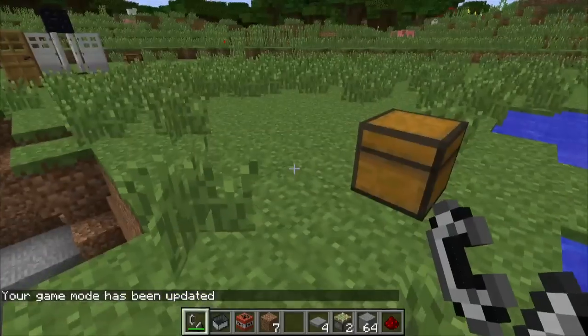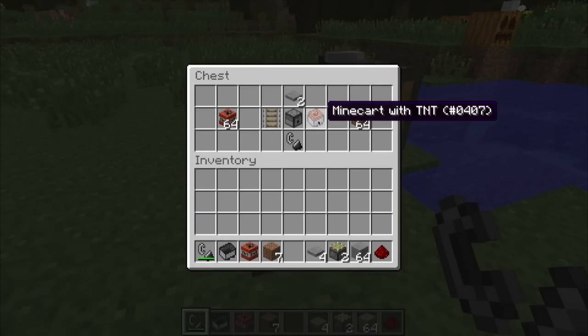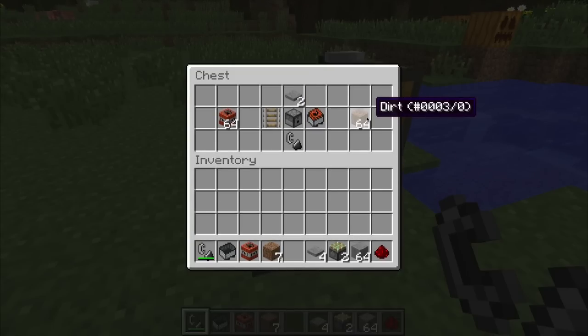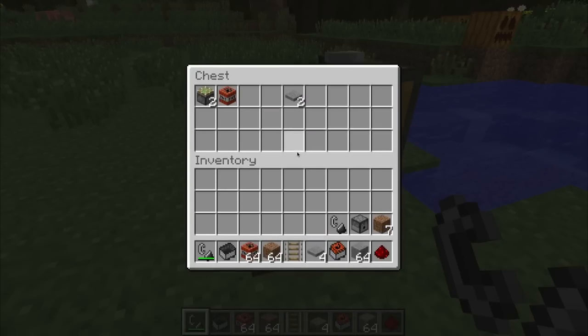So how do we make this? It's pretty simple. You need a dispenser, a rail, a TNT minecart — which you can get by putting a minecart and a piece of TNT into your crafting table — a pressure plate, a flint and steel, and then some dirt and some TNT.